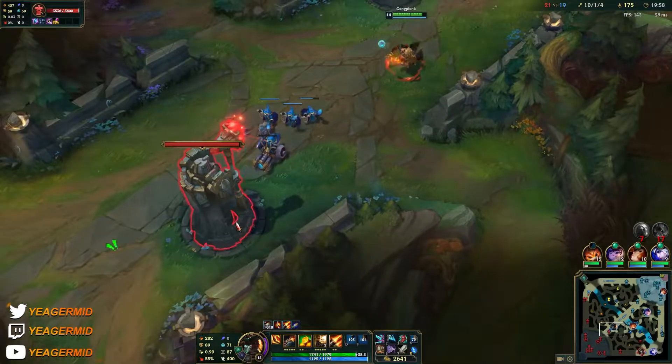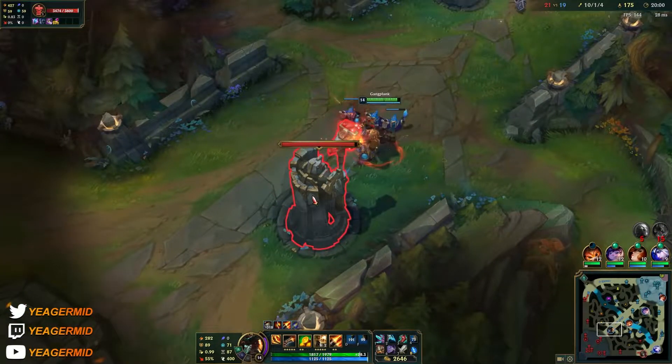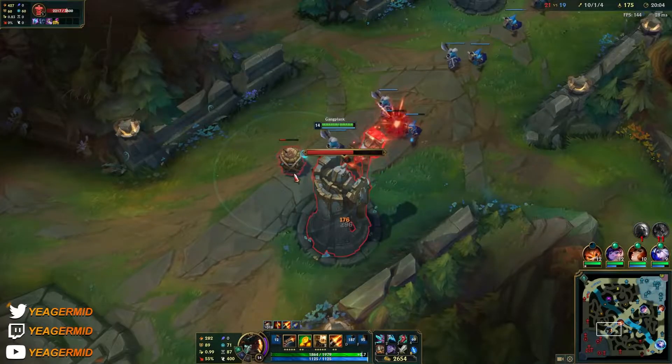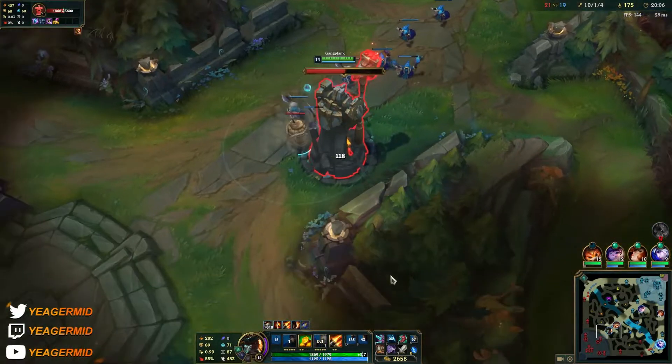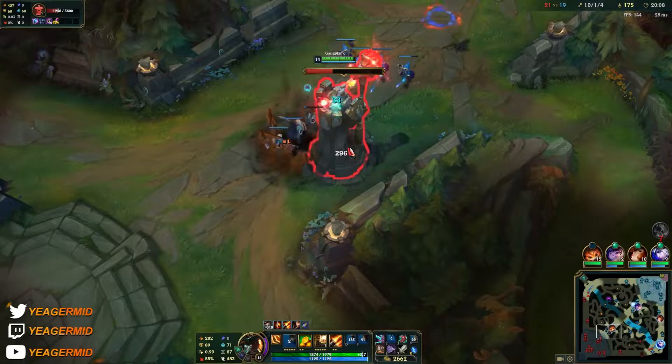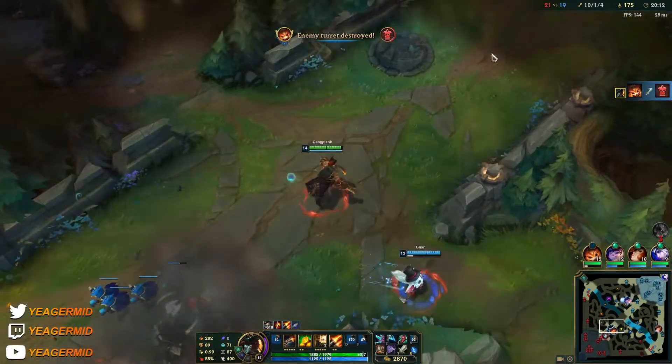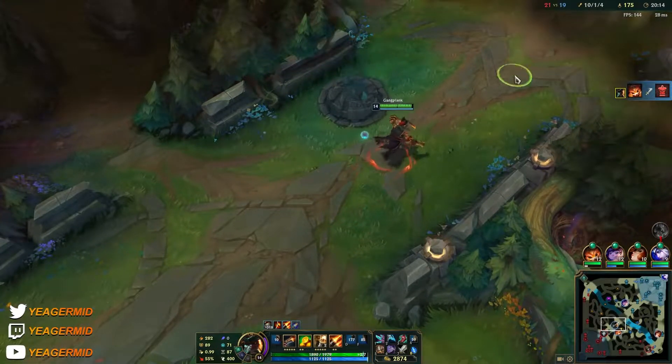You can camp in brushes because enemies can't see the barrels that way. If you can secure vision and camp around objectives — for example, when Drake is up and you think they'll come to contest — camp in the bush, wait for people to step up, hit all of them with a barrel, and they're out of the fight.